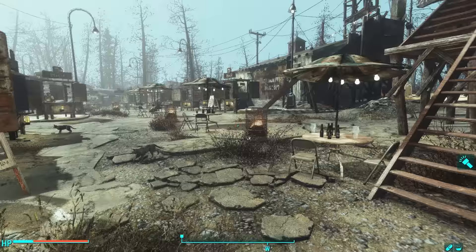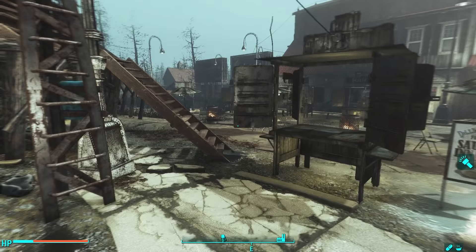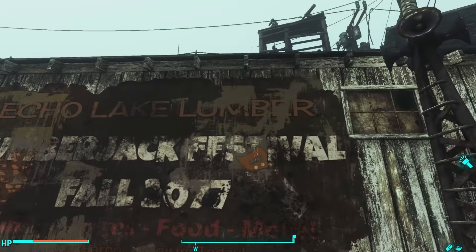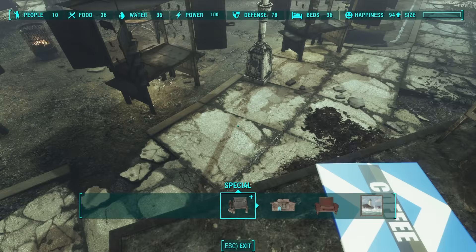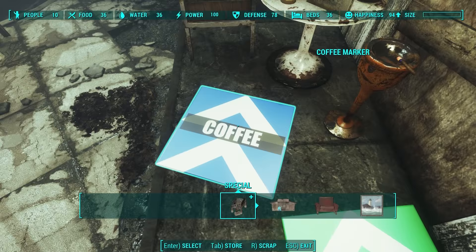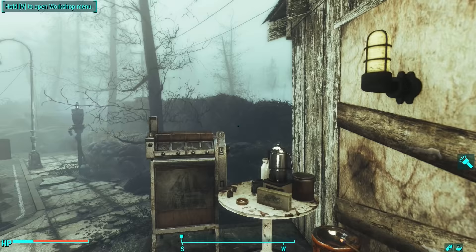There's this shack with signs saying 'Echo Lake Lumber Mill — Lumberjack Festival.' The Lumberjack Festival was going on during the nuclear holocaust when the explosion happened — you'll see evidence of that later. Sadly you can't enter or scrap this building, so instead I use this stairway as a smoking station with a lit cigar and animation mats. The animation mats work like chairs — settlers walk by and have a random chance to perform an associated animation like drinking coffee or smoking cigarettes, and the mat is invisible when you exit the workshop. That mod is linked in the description. I then put my defenses on top of this roof.